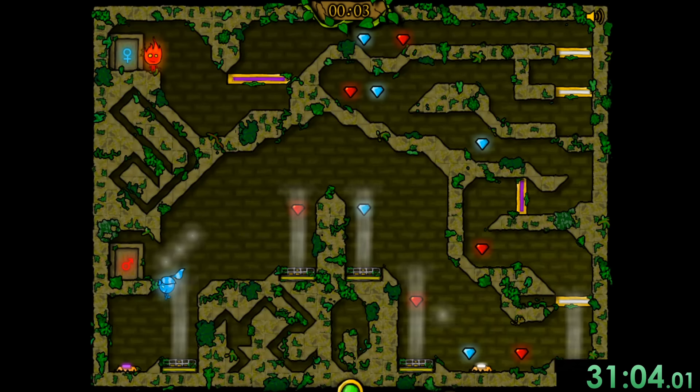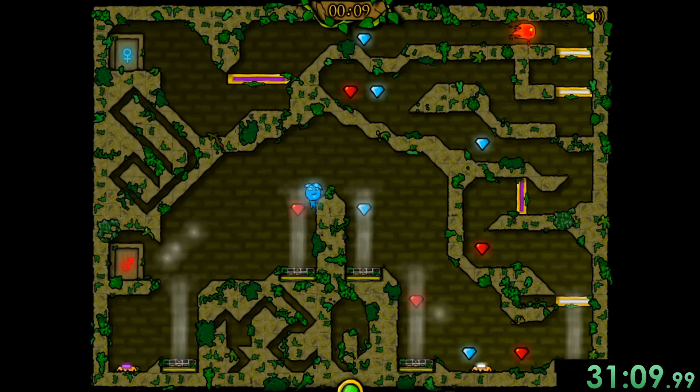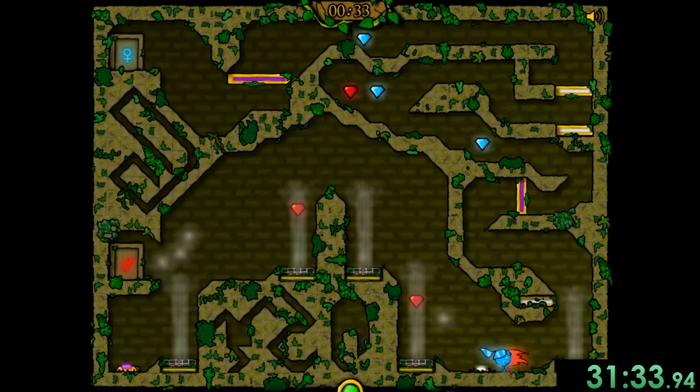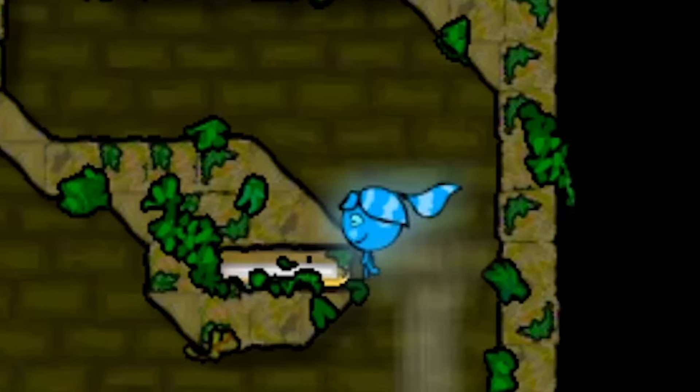And this level I really like. So we basically have to get Watergirl to deal with all these switches and stuff while Fireboy has to go through, and then they switch. Now we can get Fireboy down here and now they actually switch places, so Watergirl wants to go right over here.